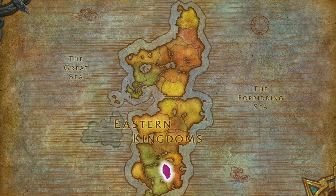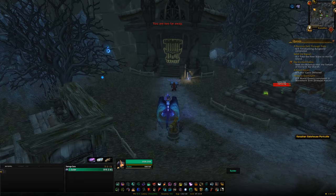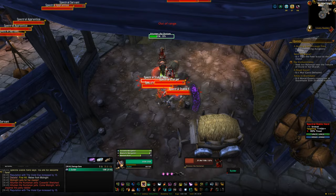The final zone on our Eastern Kingdoms tour is Deadwind Pass, right next to Stranglethorn Vale. Fly over there — there are three mounts to potentially get. The first is the Fiery War Horse from the raid version of Karazhan. Head through the main entrance, and we only need to go as far as the first boss, Attunemen. All the trash will pull when you engage the boss, but just run your way to him, kill him, and you'll have about a 1% chance of looting the Fiery War Horse.